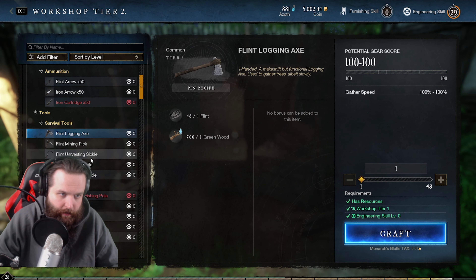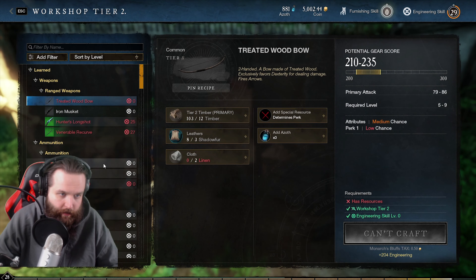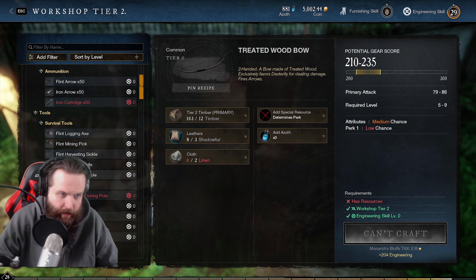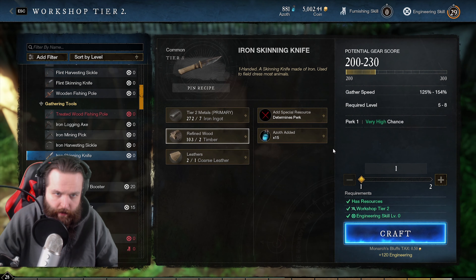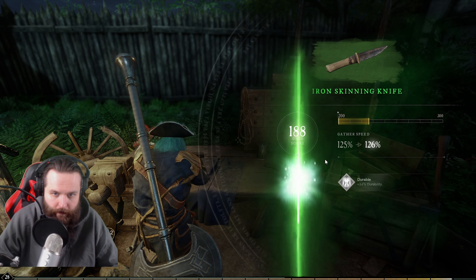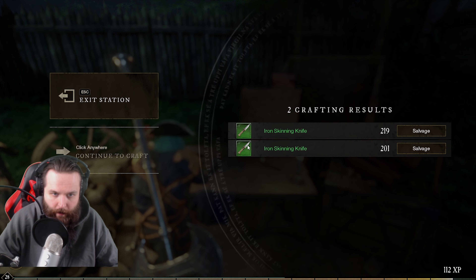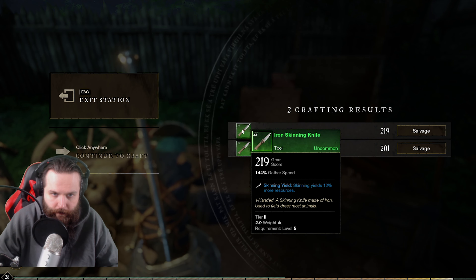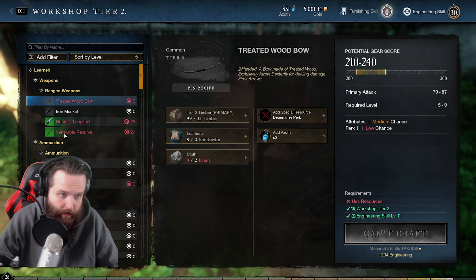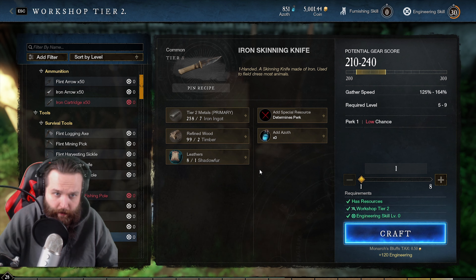Let's see how our tools are looking. It's going to break soon — looks like our skinning knife is going to break. So let's make some skinning knives, some iron skinning knives. We'll add some Azoth to that — 15. We'll craft... we can only craft two. I wonder why we can only make that many skinning knives. Is there a reason why?